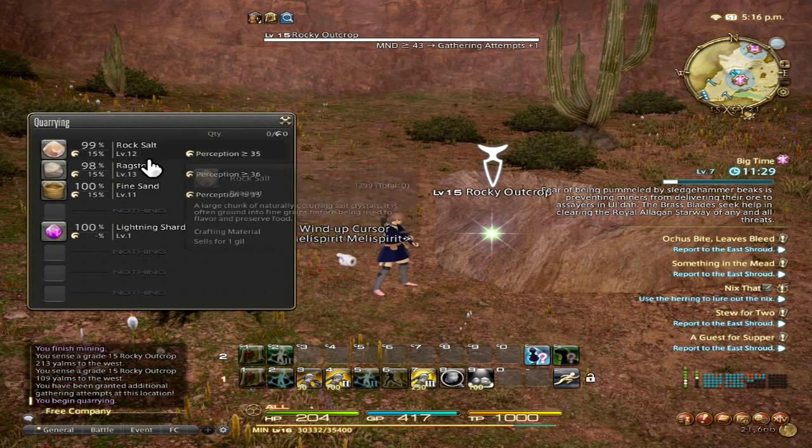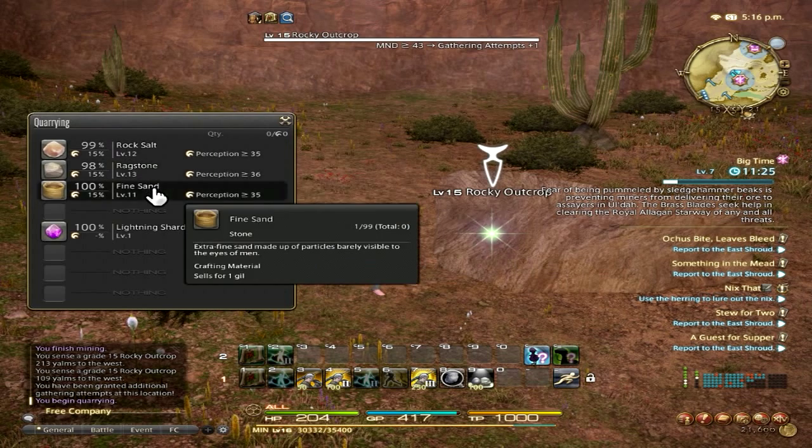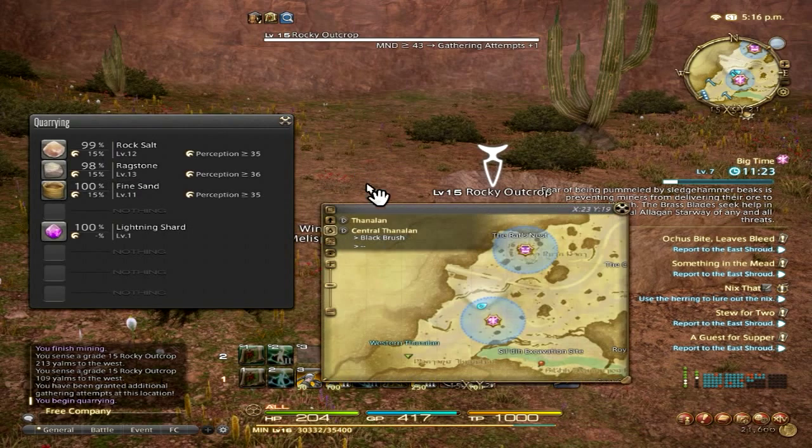If you are looking for rock salt, ragstone, and fine sand, you can find it in the Thanalan, Central Thanalan in Black Brush, right before this entrance here — or exit — right before like Western Thanalan here, or whatever tunnel this is over here.